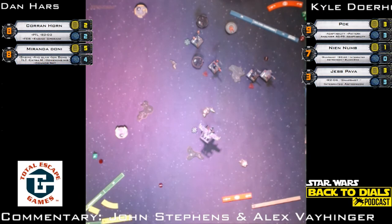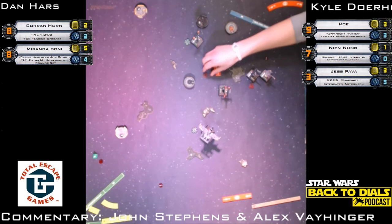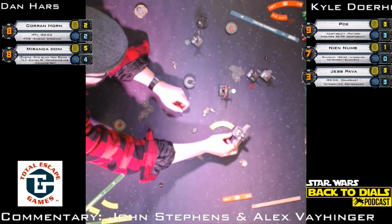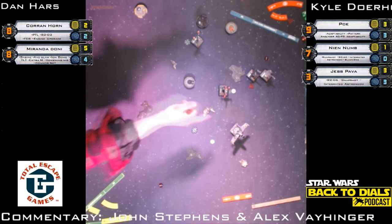Nien Nunb with a one-bank to the right towards Miranda — he needed to do that, didn't want to go over the debris again and get another stress. He wanted an action — maybe try to survive with the focus token. That maneuver clears the stress and picks up a focus token. Hard two from Miranda trying to get out of range one — he would much rather TLT here than the regular shot. Two cracks at the apple with Nien Nunb only needing to get hit by one of them. Takes a focus token there.